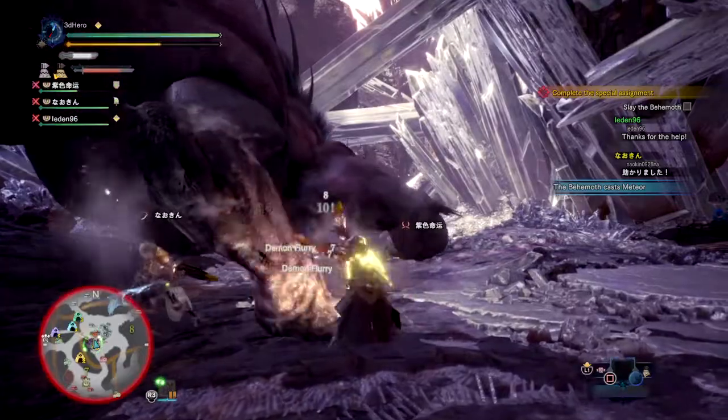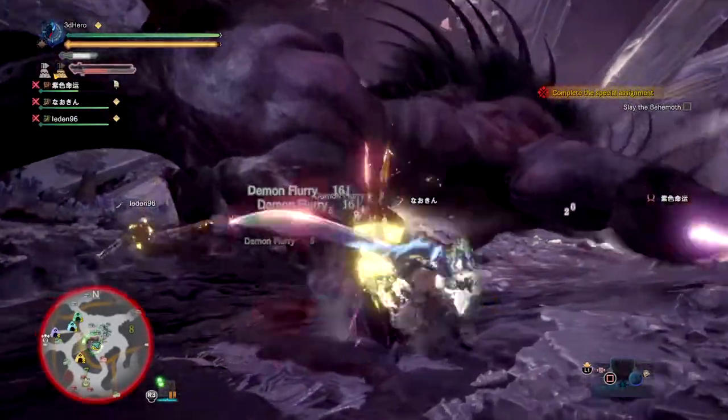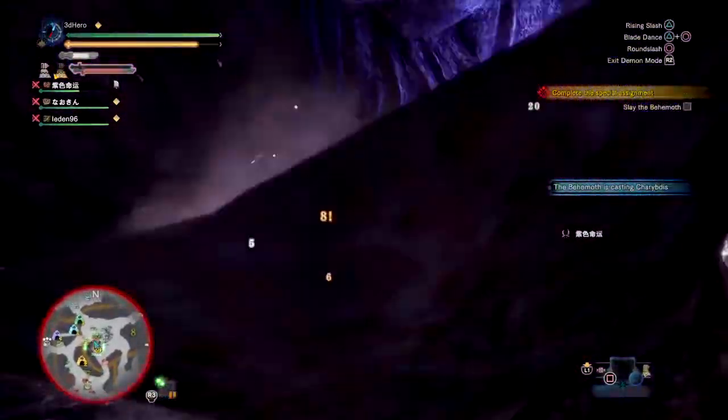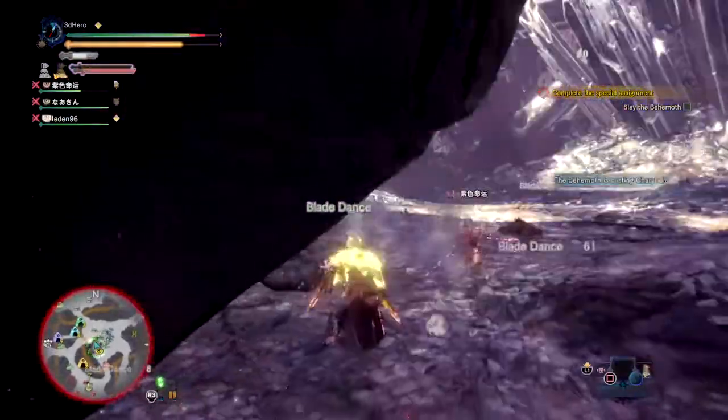Attack augment is also ideal since the weapon has low affinity to begin with, but I highly recommend you go with this only if your affinity is already high — so around 60 to 80% would be considerably enough for you to switch to having an attack augment instead of an affinity augment.